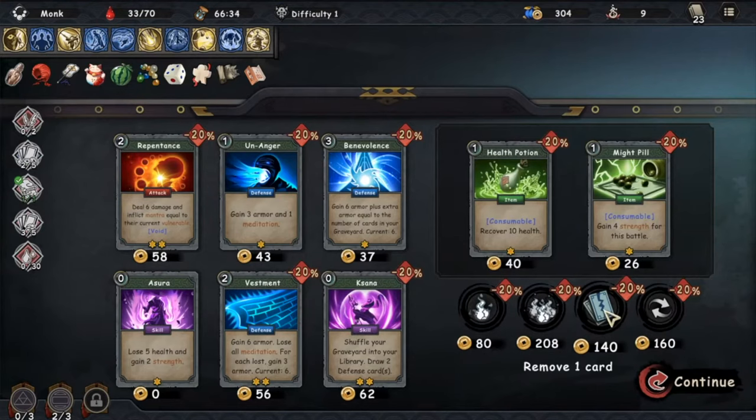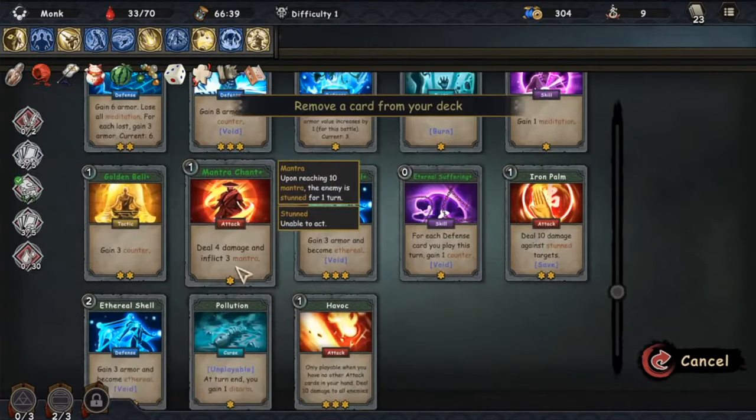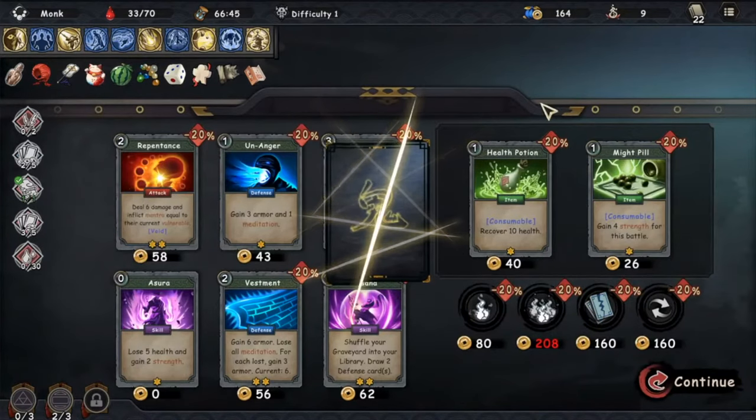Those were my top 5 cards when playing the Monk. I did promise some bonus cards that I'll slip into my deck if I have enough spaces, because we want to keep our deck quite thin so that we're triggering those meditations and healing encounters as often as possible.